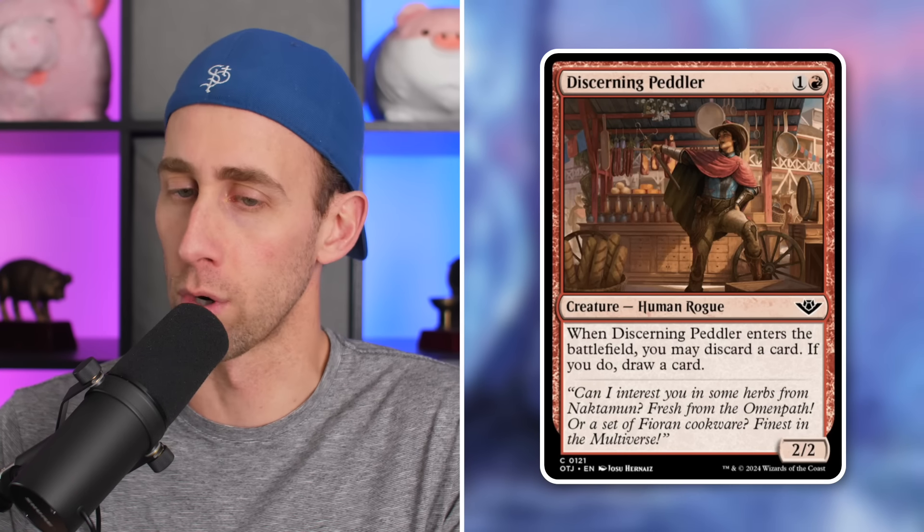Next up, Discerning Peddler — a 2/2 Human Rogue for 2 mana in red. Enters the battlefield: discard a card, if you do draw a card. Rummage if you'd like. More of a limited card. Next up, Jhin of Fool's Fall — a 4/3 Djinn with flying that costs 5 mana. Plot 4. A good limited card.